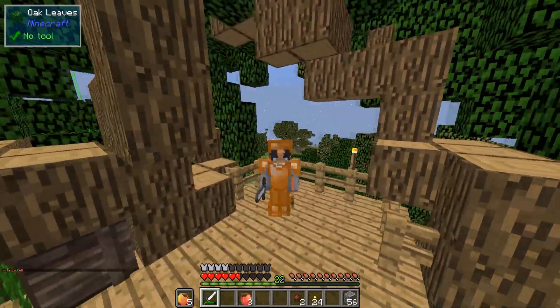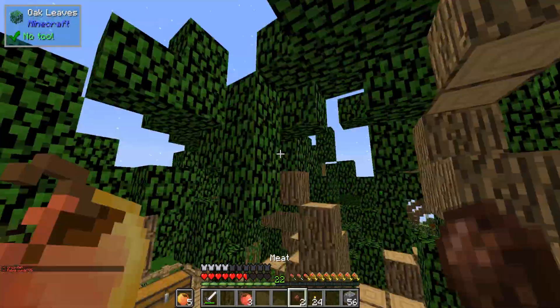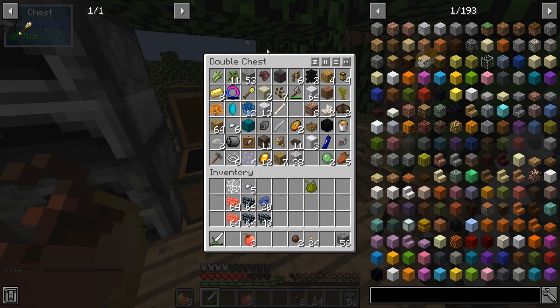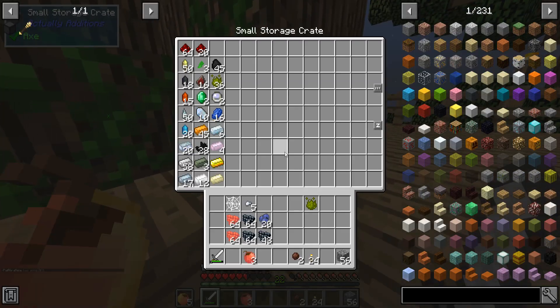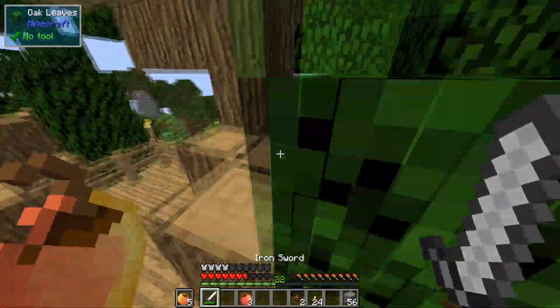Hey, what is going on guys, it's Wise here back with another episode on Terra Nova. This is our second episode, and as you can see we are still inside our tree. Last episode, if you didn't see it, I recommend you go watch it — we got a bunch of good random items like this ring and this revolver drum, and some other stuff from mining. I got some more keys today so we can go open those and see what we get.